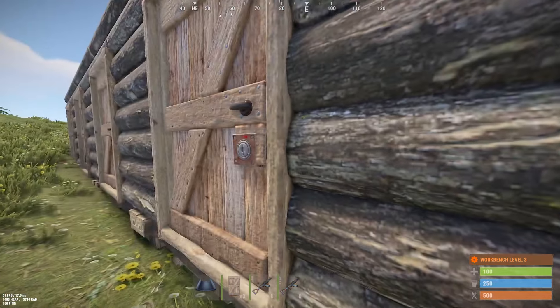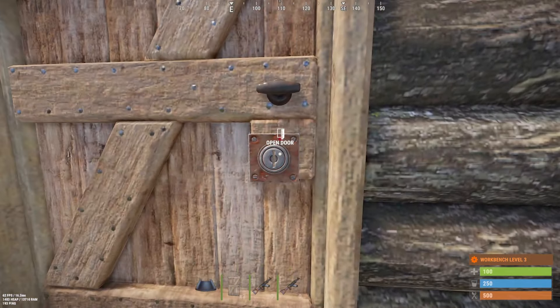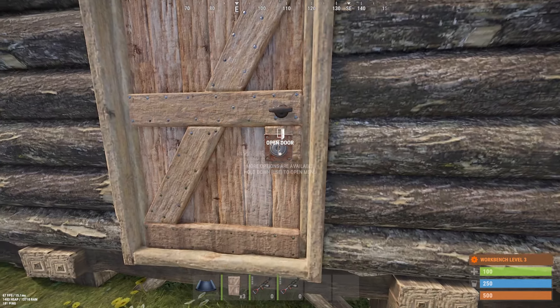So we have just the standard lock, and this is not a number pad or anything like that. We want to go to the door and then open it up.